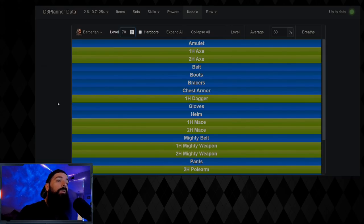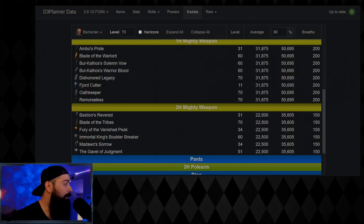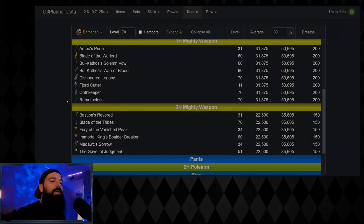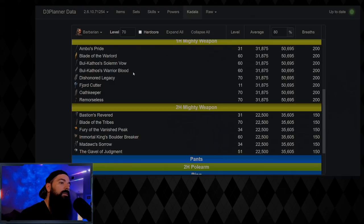Since you saved your challenge rift bag, you're able to do a weapon upgrade in the cube. Remember with the challenge rift bag you can max your professions and do a weapon upgrade. You can choose between one-handed and two-handed mighty weapons — they both have positives and negatives. I'd go for one-handers because if you get Ambo's Pride for Whirlwind, Fjord Cutter for Seismic Slam, or Remorseless for HotA, you can try to pair your legendaries together.